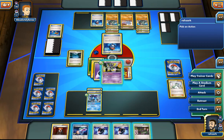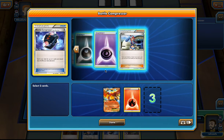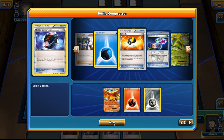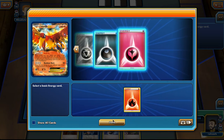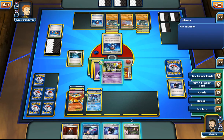We can grab a second Ho-Oh if we have it — we do. A Steel energy, because why not. Let's use our abilities again. We hit — nice! There's a Fire energy, Dark energy for sure, and also the Fairy type. Now next turn we can hopefully Lysandre something out.